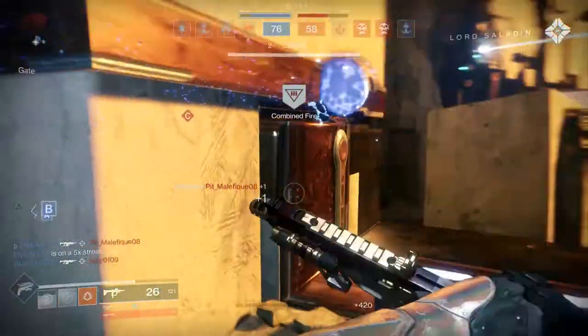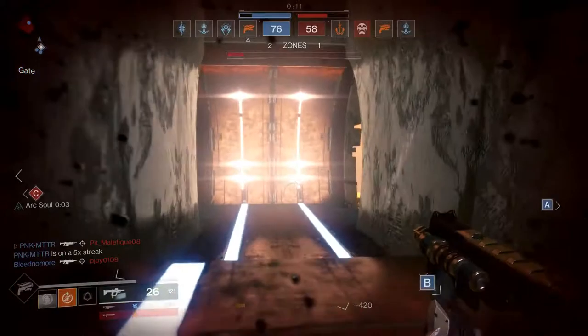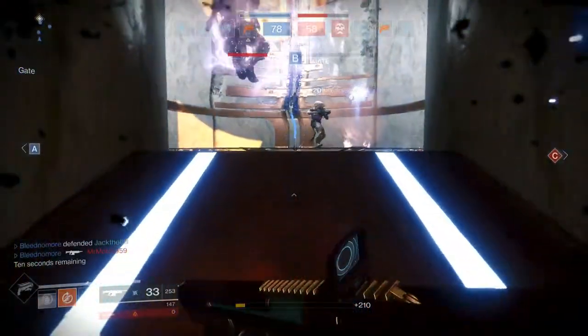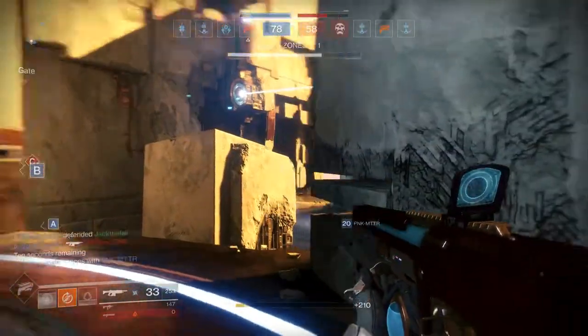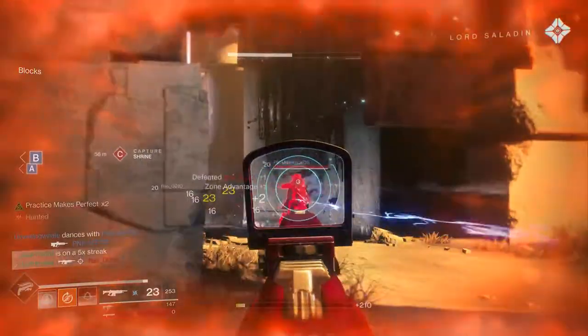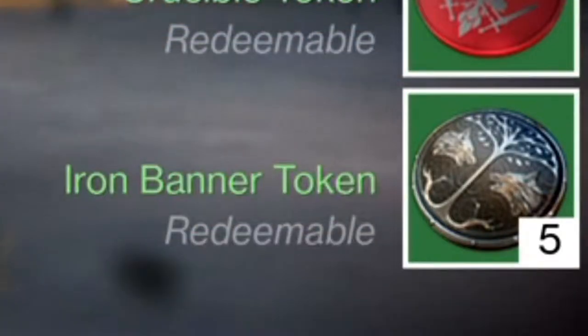Winning games rewards you more tokens than losing. The gear you receive from the Iron Banner drops rarely from the engram, just like the faction rallies, so you're going to grind quite a bit to get a few packages. There's also a new emblem which shows how many packages you've opened, and a milestone showing that you need to open at least 10 packages to receive another reward.